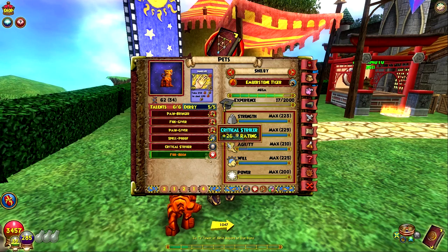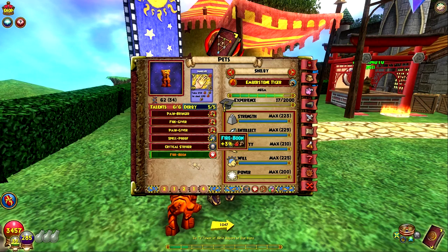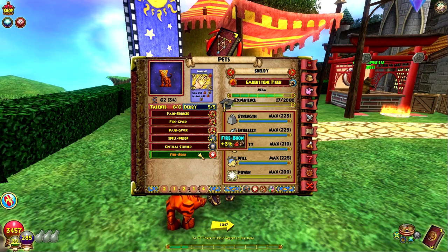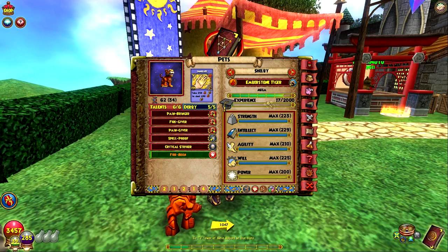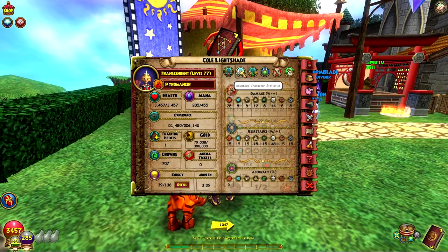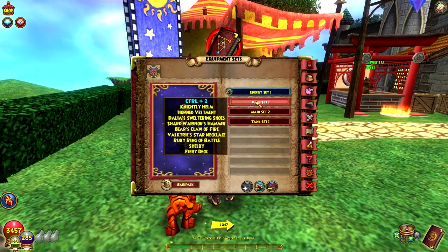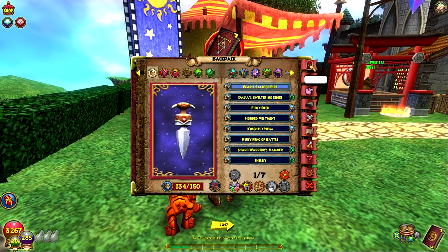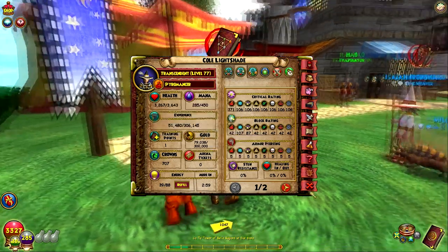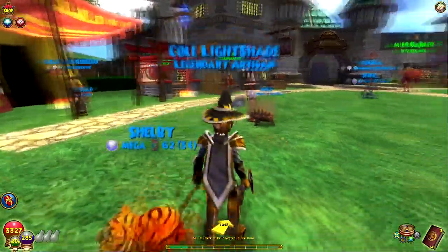I kind of wanted a full setup of damage, resist, and crit — just an overall good pet. I put fire boon on it too so we have a little bit of extra damage. If I could get a fire bringer that'd be great. Let's see what my crit chance is now — I gotta put on my gear. 62%! It was 56% before. I love this pet now.